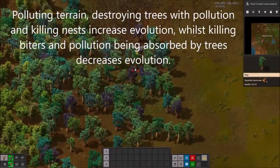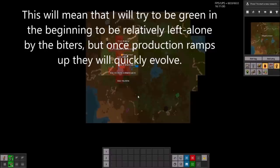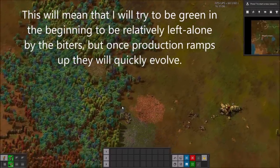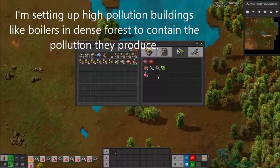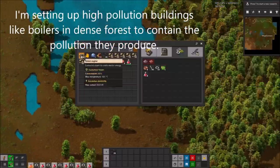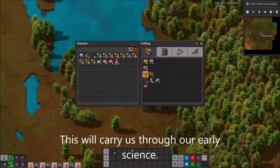Polluting terrain, destroying trees with pollution, and killing nests increase evolution, whilst killing biters and pollution being absorbed by trees decreases evolution. This means I'll try to be green in the beginning to be relatively left alone by the biters, but once pollution ramps up they will quickly evolve. I'm setting up high pollution buildings like boilers in dense forest to contain the pollution they produce. They will carry us through our early science.